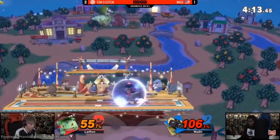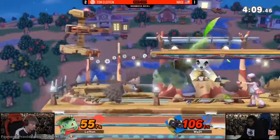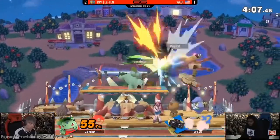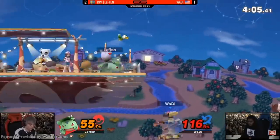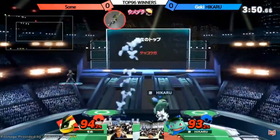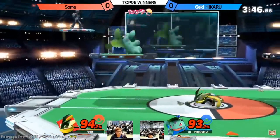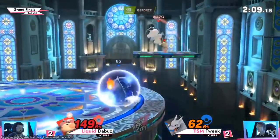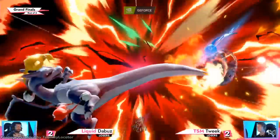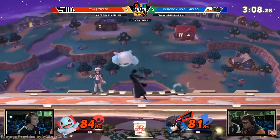In Smash Ultimate, Pokémon Trainer has had plenty of success in competitive play. Pushed in the early meta by Leffen, Trainer gradually became one of the most commonly played characters among PGR-ranked players. Names like Wishes, Pandarian, and Hikaru all began to achieve results with the trio, and Tweak would go on to raise them to even greater heights. Tweak placed first at Low Tier City 7 with Trainer, as well as taking the character to second place at EVO and third at Super Smash Con 2019.